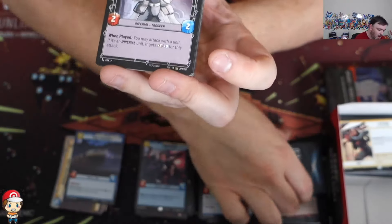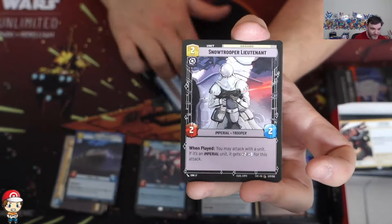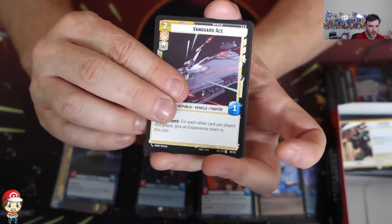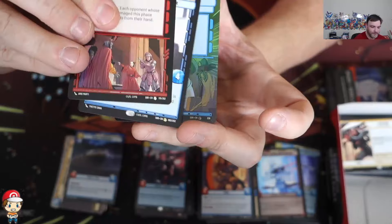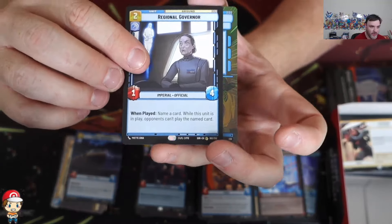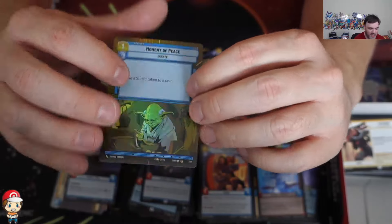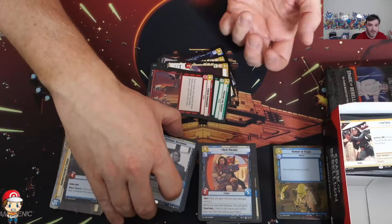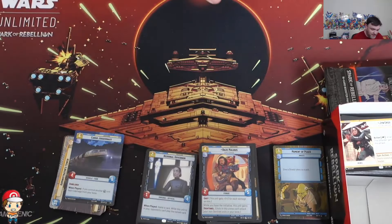Why do I keep knocking cards out of my own hand? Am I getting too excited? Love the art on Snapshot Reflex - it's a cool looking card. Then we've got a foil hyperspace Moment of Peace - maybe you want to trade it for a foil hyperspace Probe Droid? Putting that out there.